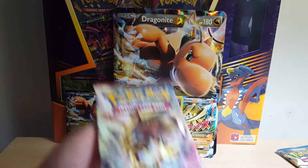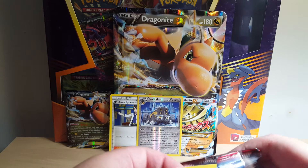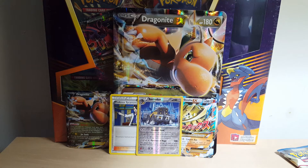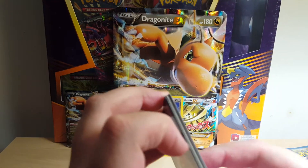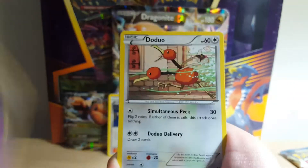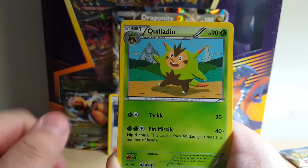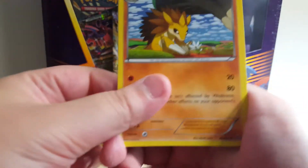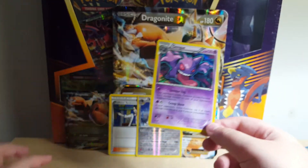Next is going to be Breakthrough — because I love Breakpoint — let's remove that code. We've got Gastly, Doduo, Staryu, Cyndaquil, Quiladin, Sandslash, and a Gengar Hollow reverse. That's about a two-dollar card.